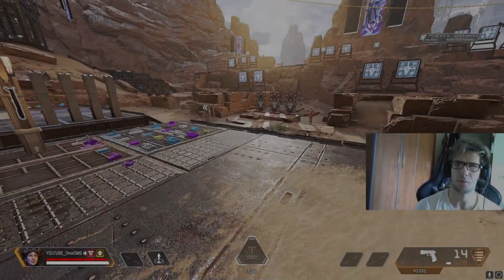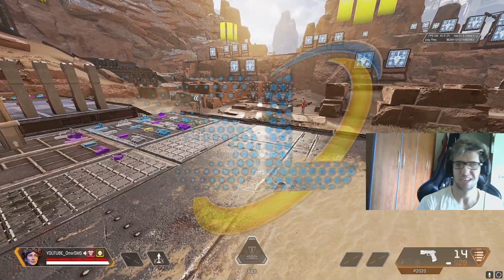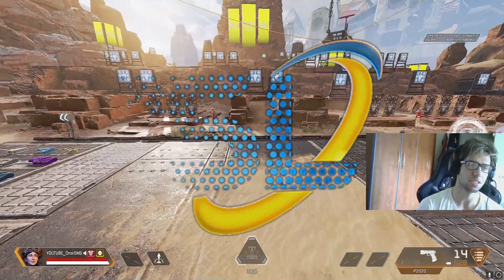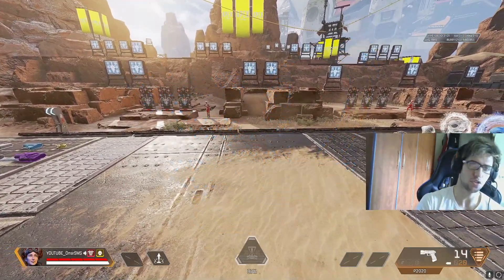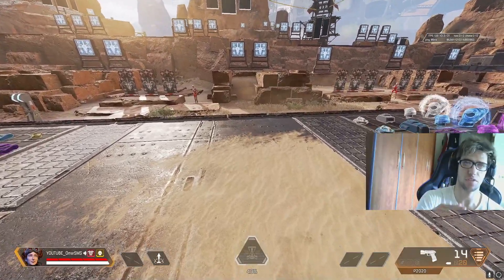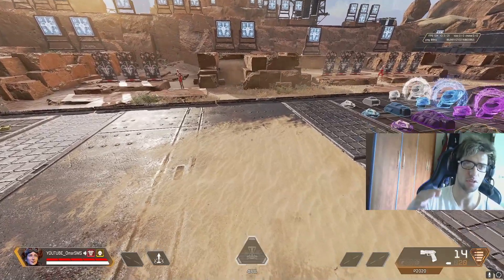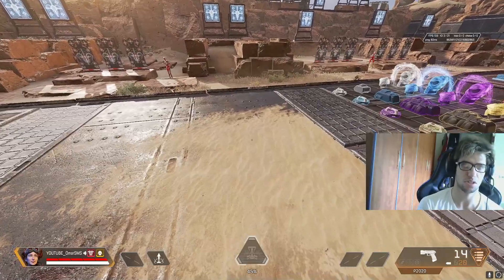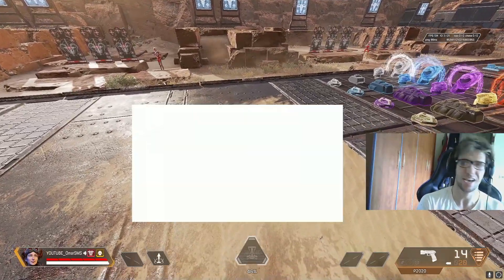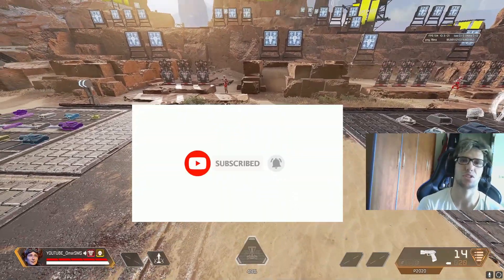What's up, SMS Army and Chicken Gang, it's your boy. We are back with another Apex Legends guide video. In this video we're going to speak about aim assist, field of view, and what happens if you get higher or lower field of view. This video is recommended for controller players because it's basically talking about aim assist. If you're new to the channel, hit that subscribe button and drop a like to support the content.